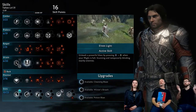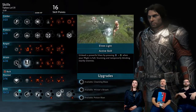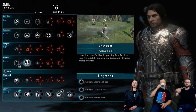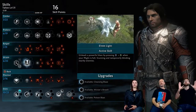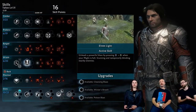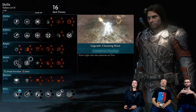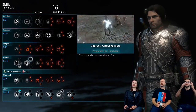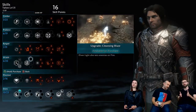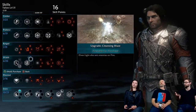We've unlocked Elven Light, which used to be known as Wraith Flash in Shadow of Mordor. You build up a hit counter and then you're able to hit the ground and create an explosion that pushes people back, hurts them, and stuns them. It also has a lot of fun additional augments. Let's show you guys some of those augments — each one has an elemental effect.